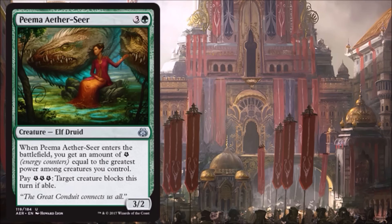Peema Aether Seer is a way to get a fair amount of energy for four mana, and you also get a 3/2 body — which yes, can be a little fragile in the world of Shock, but it adds some extra value. You can also pay three energy to have a target creature block this turn if able, which gives you a little more to do with your energy. I'd be pretty happy running this in Limited, especially if I'm on the energy plan.